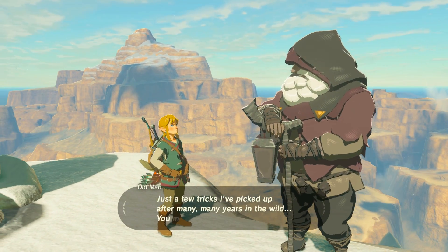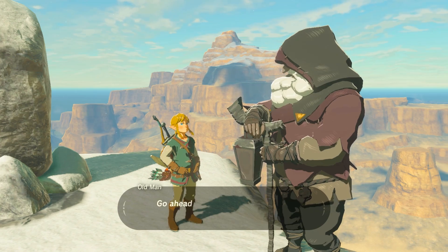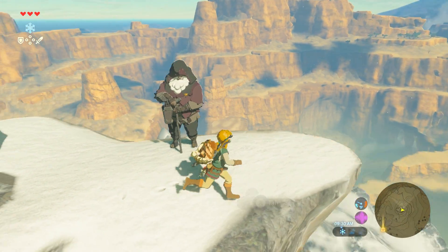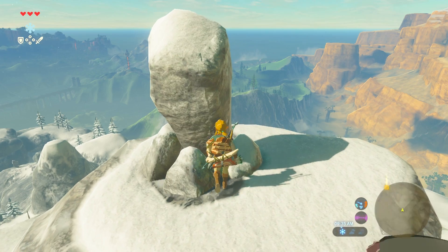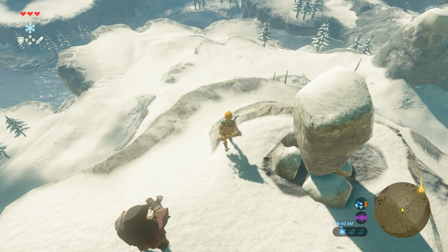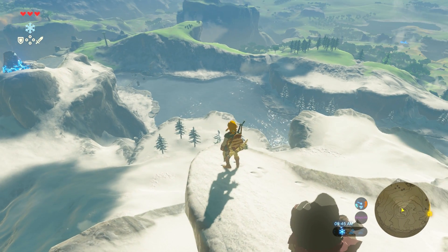If you didn't have the doublet, he would give it to you when you get up here. Got some amber. Sometimes there are koroks in places like this, so I wanted to make sure I didn't miss one. Yeah, we can get a really nice view of the plateau here. We're headed towards the other end though — you can see that beacon on my map, the pin. So let's jump down and be careful.